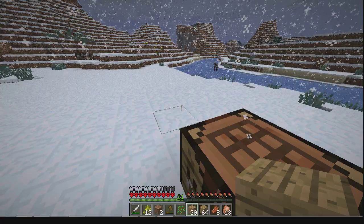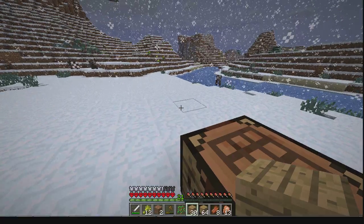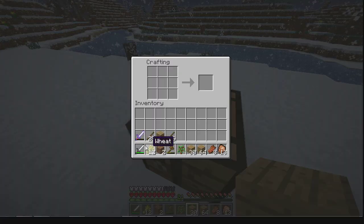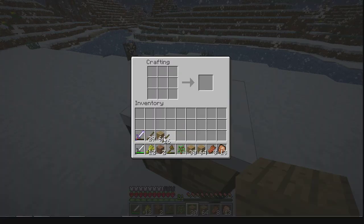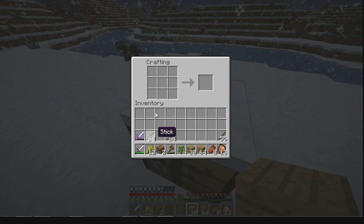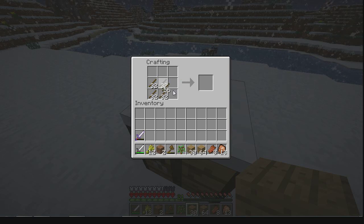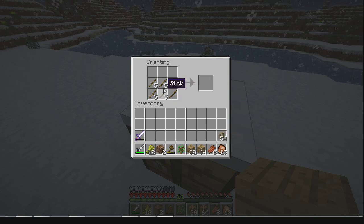Now one of the critical things, at least in my opinion, about Minecraft — especially if you're playing Hardcore Survival, which you can see I am in the bottom — you need to set up a reliable food source because you will starve to death. Now one of the easiest ways to do that is with a farm. Farms are relatively easy to make as long as you've got animals nearby. If you don't have animals nearby, well, things get a little bit more interesting. But I'm going to go ahead and show you guys how to make at least the basics of a good farm setup.